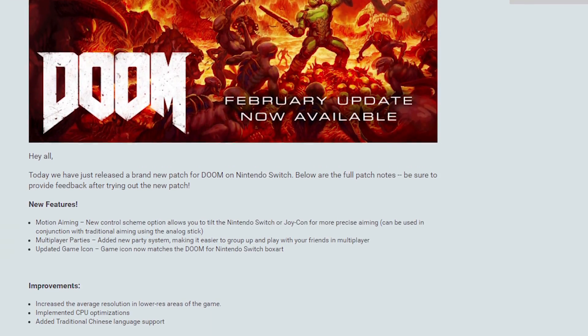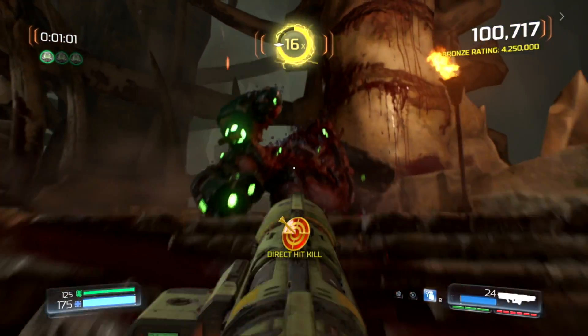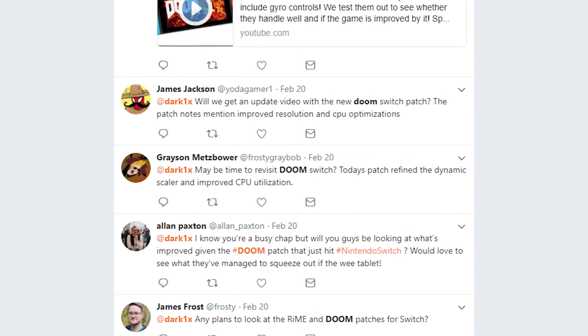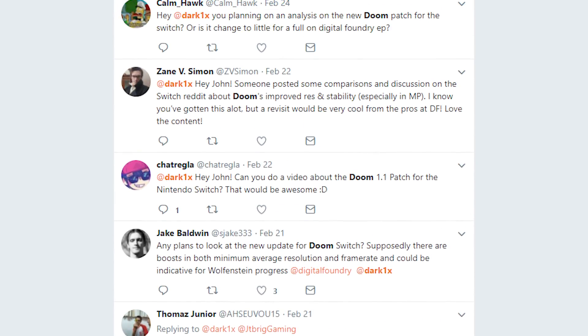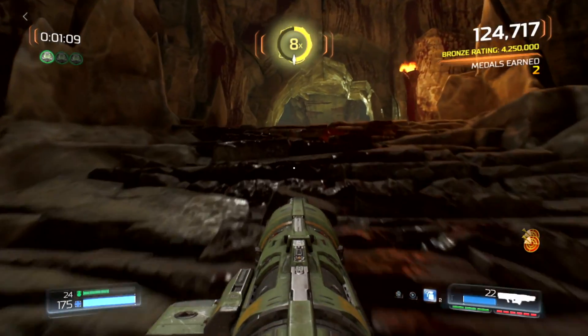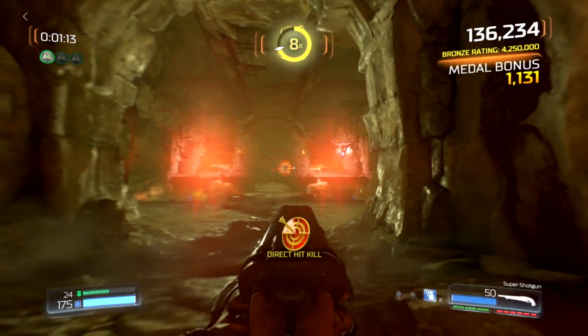Last week, developer Panic Button released a patch for Doom on the Nintendo Switch, and to say that people were excited about its potential would be a vast understatement. Our viewers were very interested in seeing just what this patch really offers, so this is a case of ask and you shall receive — that's exactly what we're looking at today.